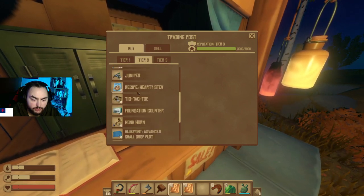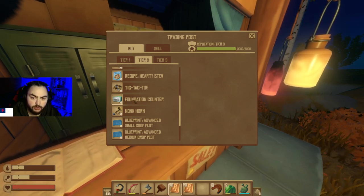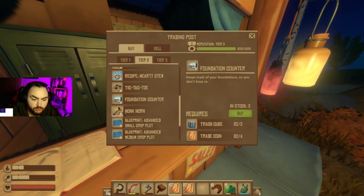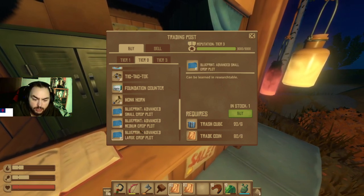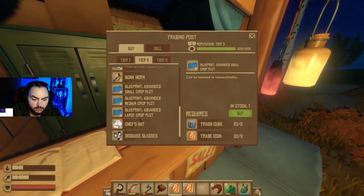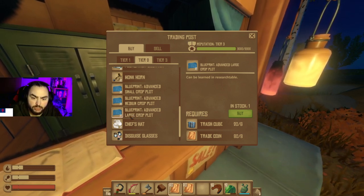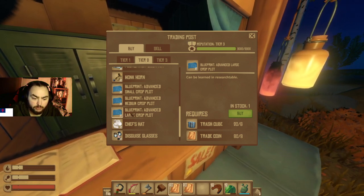I'd rather get the important stuff first. We did get a foundation counter — that's pretty cool, it shows how many foundations you have. I want to get these advanced plots: large, medium, small. I want to get the large because I want to see if they're better for growth speed or something. The growth speed — I'm not sure, but that's what we're going for.